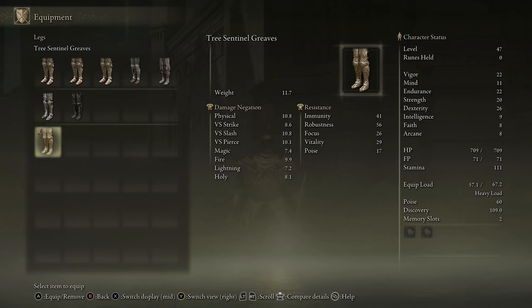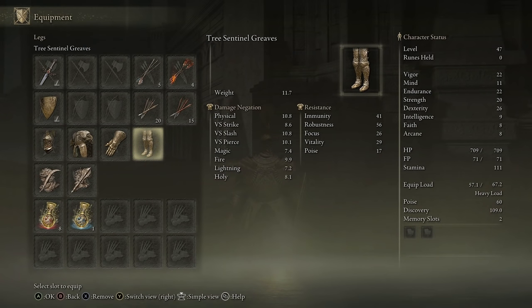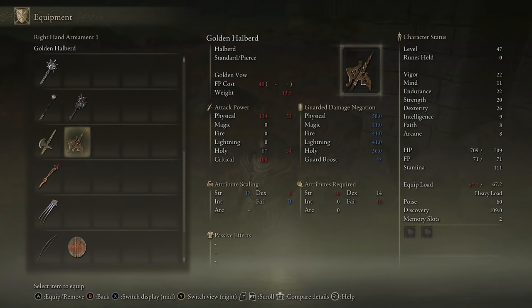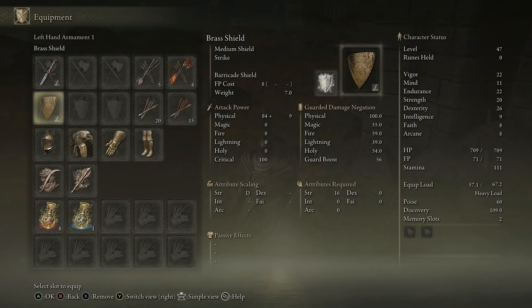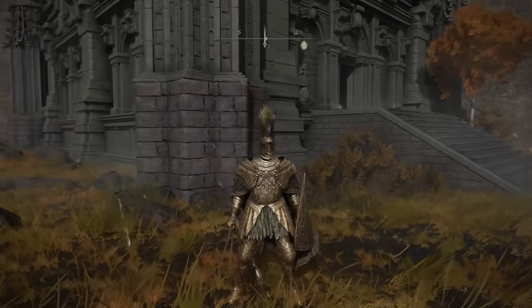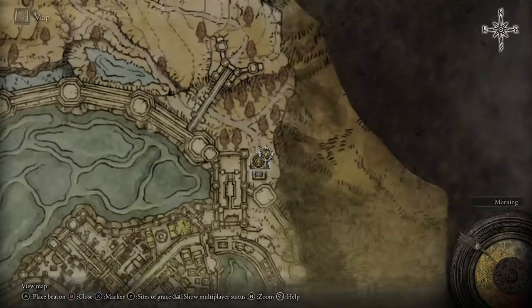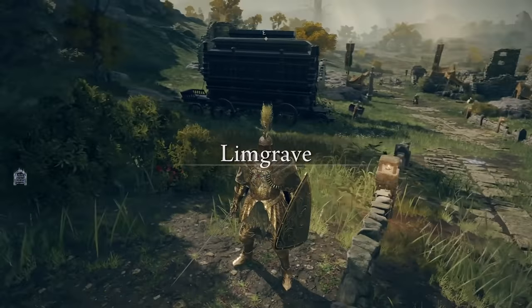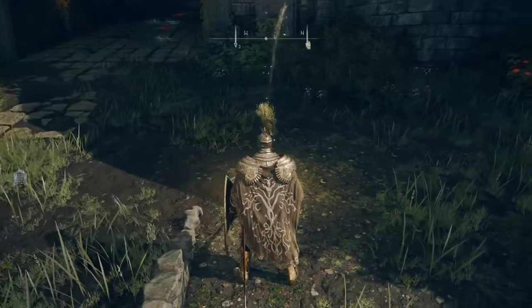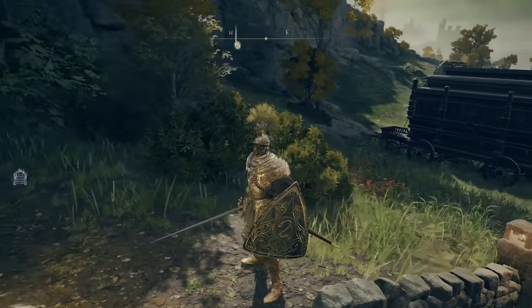The gauntlets go from 3.9 up to 6.3 — you need so much endurance. The legs go from 7.3 up to 11.7. But you are now going to be able to withstand a ton more damage — your damage negation is going to be huge. You can also get a shield to go with this: with 30 strength, 12 faith, and 14 dexterity you can use a Golden Halberd. You'll look like an absolute badass. There's nothing I can do about the heavy load right now but just look at how cool this armor is — I'm so happy to have this set.